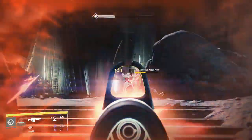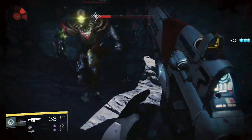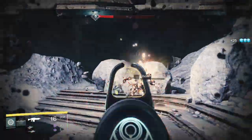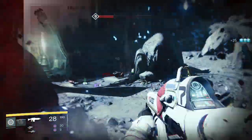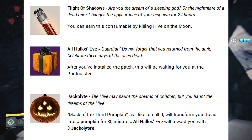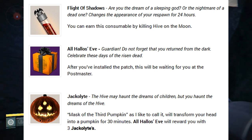First off, we'll start with the consumable balls. As you know, you get that All Hallow's Eve present when you first go on to Destiny after the update, and your character will get three Jackalites. You can actually get more Jackalites — I'll have an image on screen for you right now — just by simply going and killing Hive. When you kill Hive, they have a possibility of dropping a Jackalite.